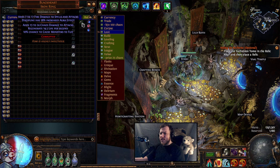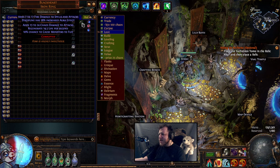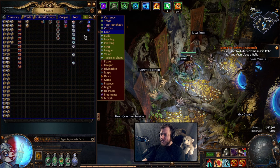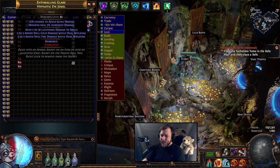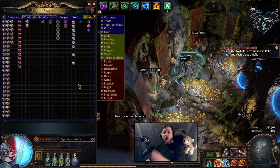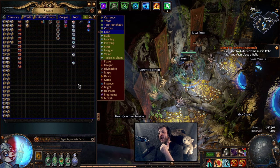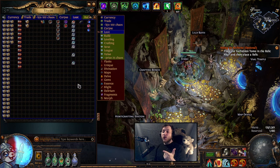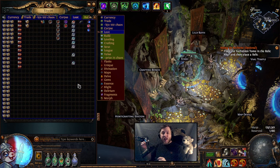And then we also have a double corrupt. This is the only one that might have some decency for some people. I typically just throw them in my dump tab and see if anybody wants it. We have some double corrupted jewels, but we didn't hit anything specific - no corrupted blood, no phasing, no life. But as you can see, just the three pieces alone, we have made our investment back and made a hell of a profit. And all it took us was a little bit of sanity, some physical health and some time.